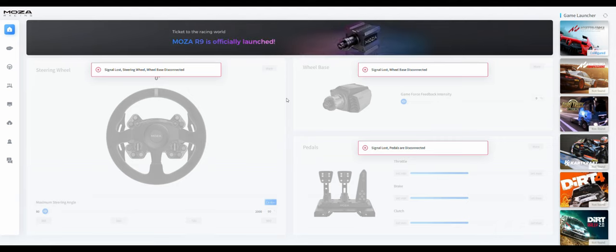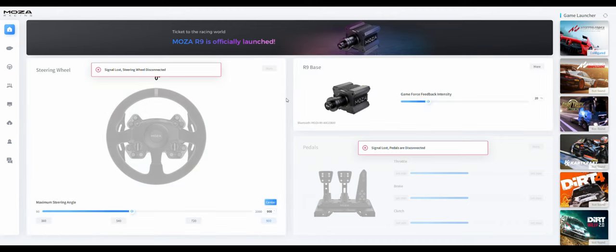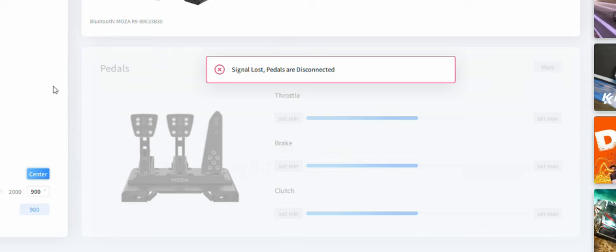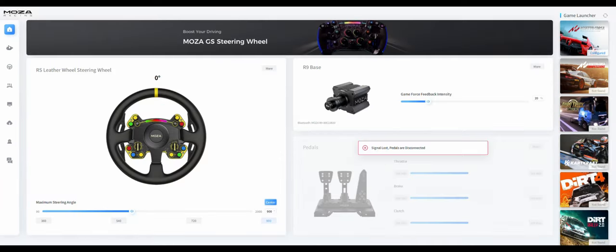Looking at the home page, you can see my steering wheel is not connected and my wheelbase, the R9, is also not connected. I just turned on the R9 wheelbase and connected the RS leather steering wheel via the quick release. I don't have the pedals yet, so I'm looking to get those at a further date.